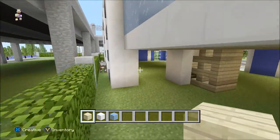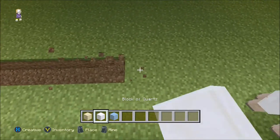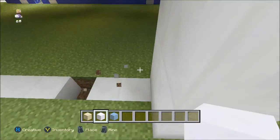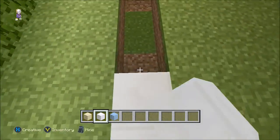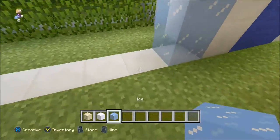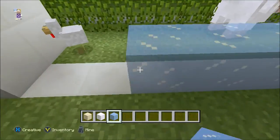We're going to do another ice section as well, so we'll get rid of this. We can't put glowstone because it'll melt the ice, so we'll put quartz for the bottom floor where we put the ice. We'll put that all the way there and use the ice to fill that in.